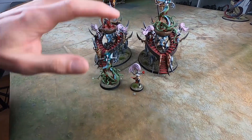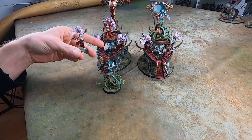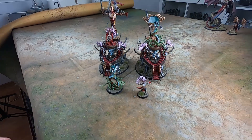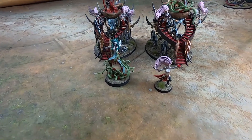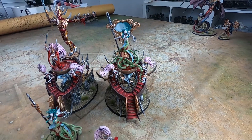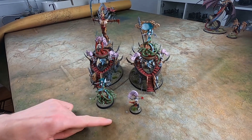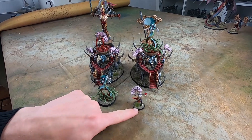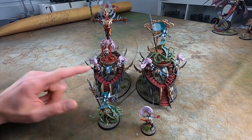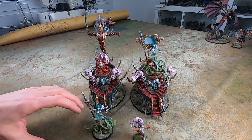In this box you also get a Hag Queen, which you can put on top of the Cauldron of Blood. You can't get any of these models separately right now — there's just this one box with all these options and you can build them how you want. So the Medusa can be on foot or on top of the Bloodwreck shrine, the Hag Queen on foot or on top of the Cauldron of Blood, and the Slaughter Queen also on foot. I decided to go for the Hag Queen on foot to buff my Witch Elves, the Slaughter Queen on top of the Cauldron of Blood to give a buffing aura to all units around and to go into combat.